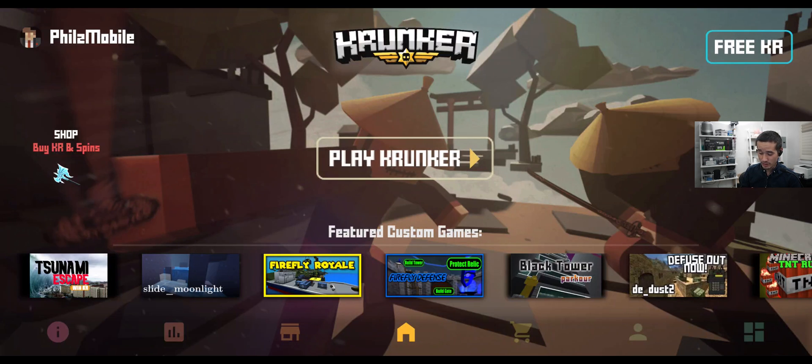The great thing about this home screen is that you can sort of chill in the home screen without worrying about battery life drain. One problem with the Crunker client app was that it was really battery life intensive if you ran it in the background. But with the new Crunker app, you don't have to worry. You have shortcuts to featured custom games, and in the future we're going to curate some mobile-friendly ones, so it should be really nice.